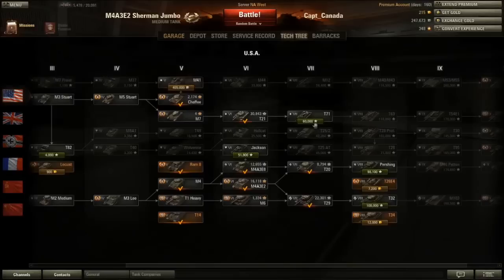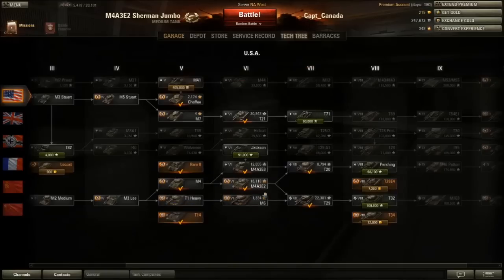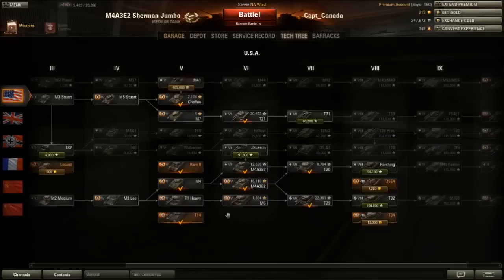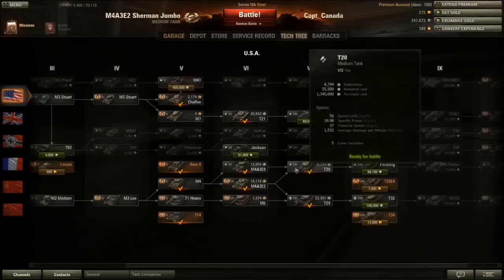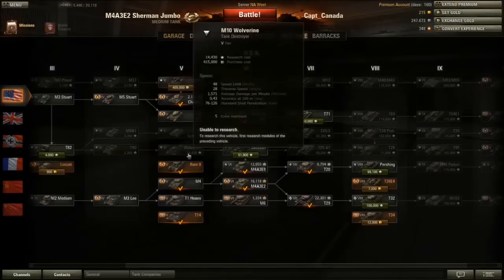To get to the Jumbo, you have to go through the M4, and then you get a branch choice between the EZ-8 and the Sherman Jumbo. If you don't go through the T1 Heavy, it's a good way to bypass the M6 and go straight to the T29. If you take the EZ-8 route, you can go to the T20, and also go to the Jackson and avoid having to play the Wolverine or the T40.